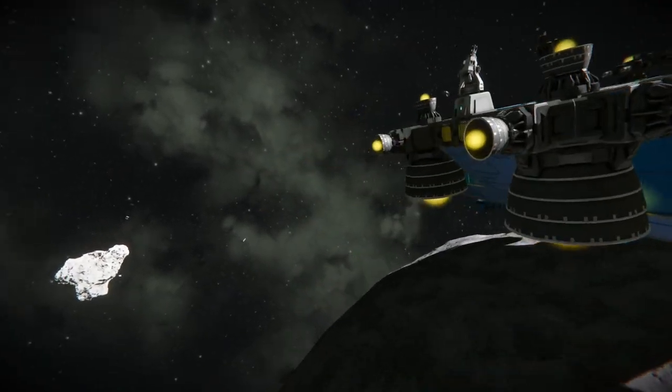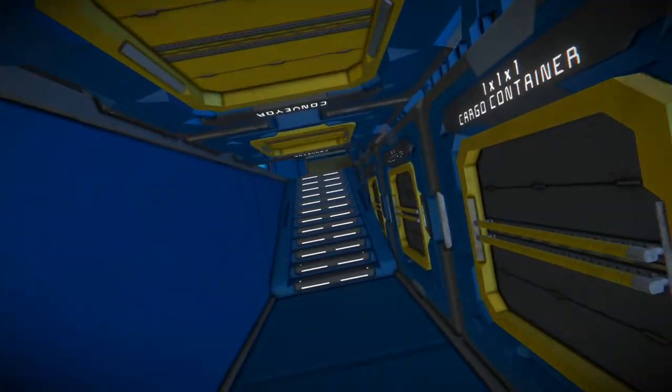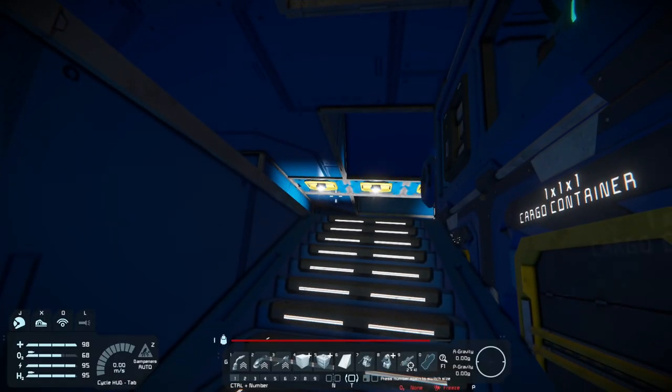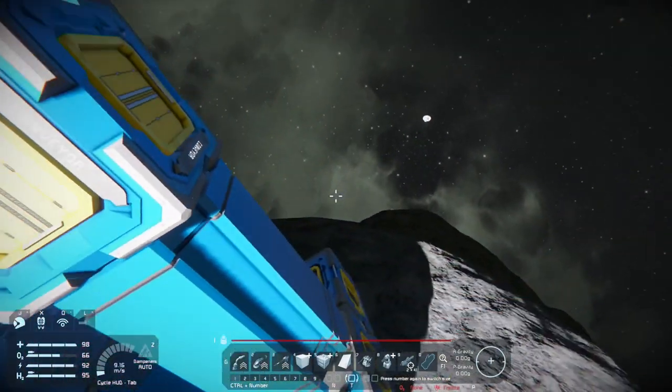I'm going to start out by building a unique station. At first it's going to start out as a large ship, but once you put it into position, you can convert it to a station and it won't move anywhere. It's going to be a strategic strongpoint against any freighter or drones that try to attack us.